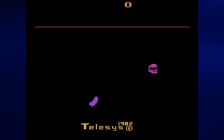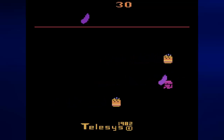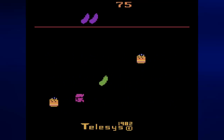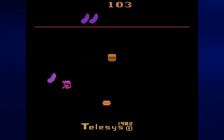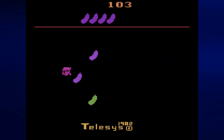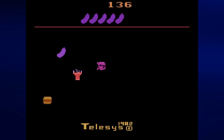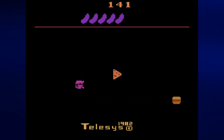Hey everyone, this is Prince Watercress, and welcome to a brand new Let's Play. This time around is Fast Food for the Atari 2600, brought to you by Telesis in 1982. Telesis did not make a lot of games — this is like only one of six that they made off the 2600. They went out of business before the year was over, and the video game crash is to blame for that.